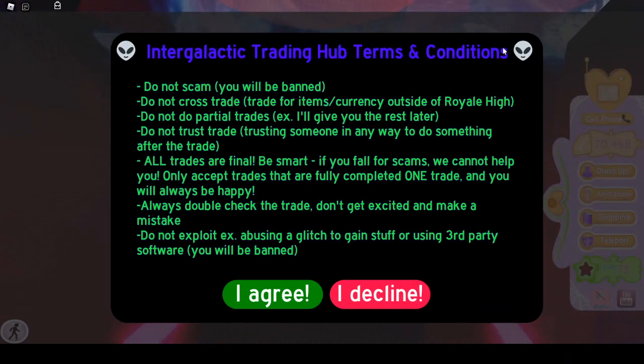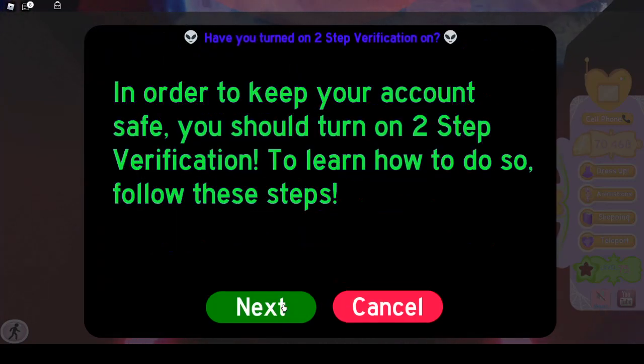The trading hub loaded. As you can see, there's trading hub terms and conditions when you get into the hub. I'm not gonna read these to you guys — you can read this to yourself. But: Do not scam, you will be banned. Do not cross-trade for items outside of Royal High. Do not do partial trades — 'I'll give you the rest later.' Do not trust trade — trusting someone to do something after the trade. All trades are final. If you fall for scams, we cannot help you. Only accept trades that are fully complete. Always double-check the trade, don't get excited and make a mistake. Do not exploit — abusing a glitch to gain stuff or using third-party software — you will be banned.